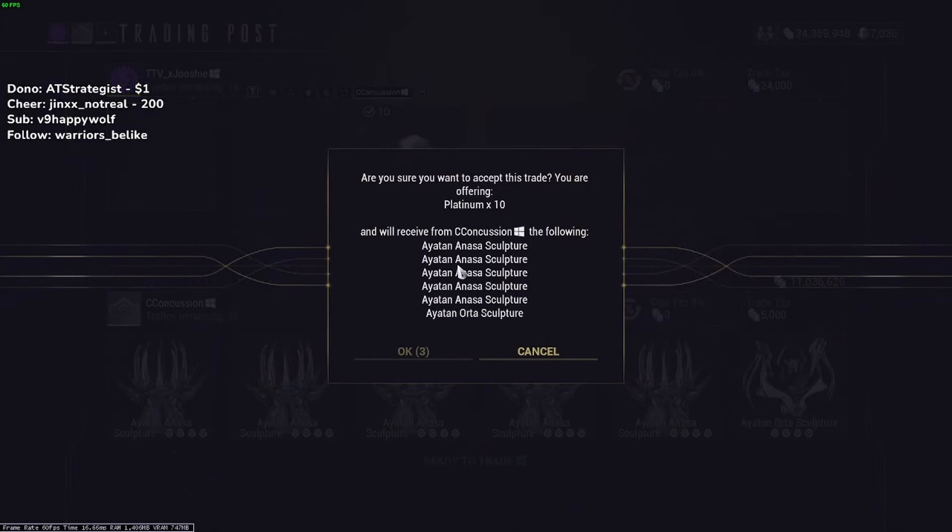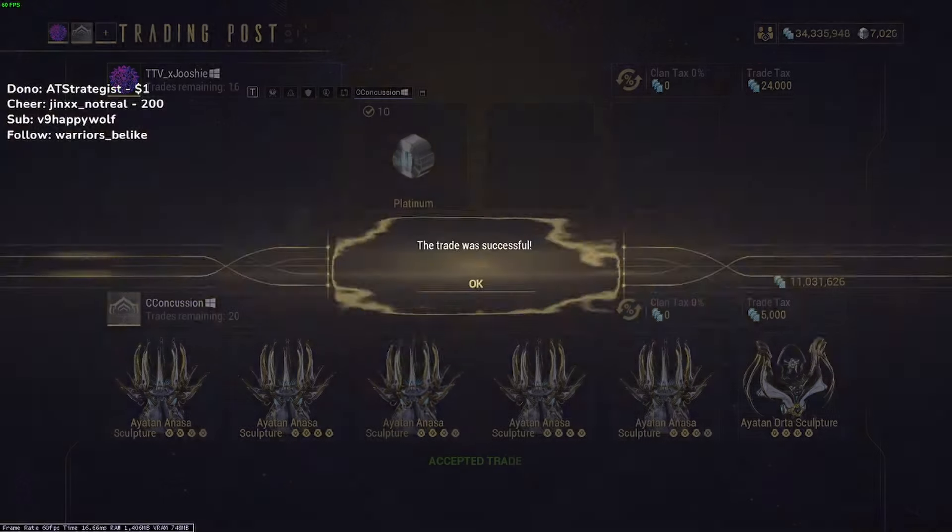I have terrible luck getting corrupted mods for myself — I keep getting Vicious Spread and Tainted Clip. So what I do is buy those mods along with sculptures. The reason I buy sculptures is because I'll actually upgrade the mods and then sell them for more. Warframe Market is like the bible for some people, but I use it as a guideline. I don't think you have to stick to those prices — if you want to buy something cheaper than Warframe Market, do it, there's nothing wrong with that.